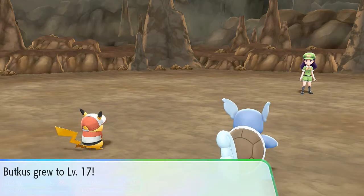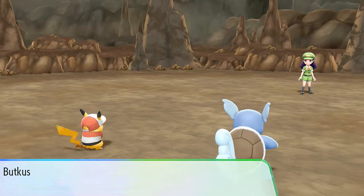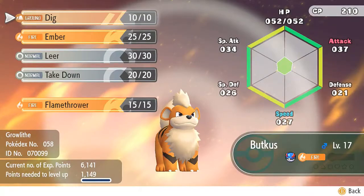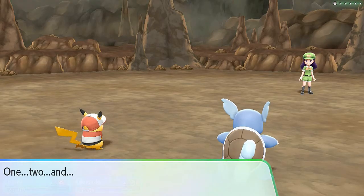The countdown began when I got him. Budkiss grows to level 17 and is finally learning Flamethrower — I thought that was just a gimmick, but there it is. Take away the Ember attack.